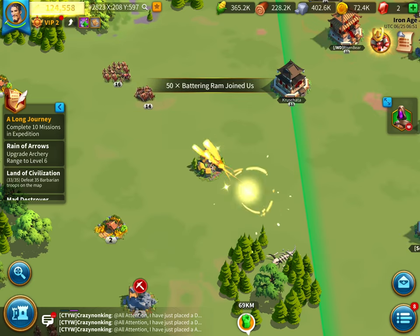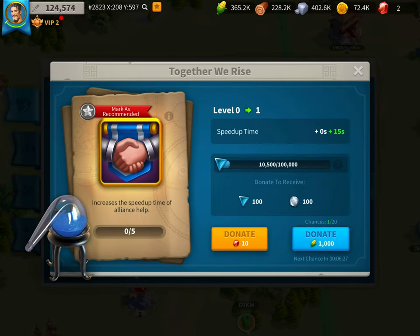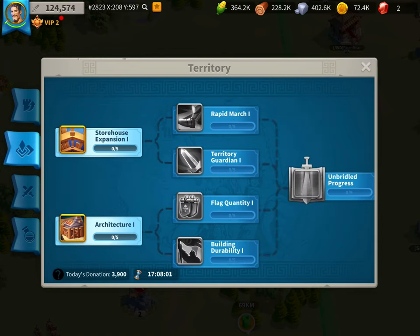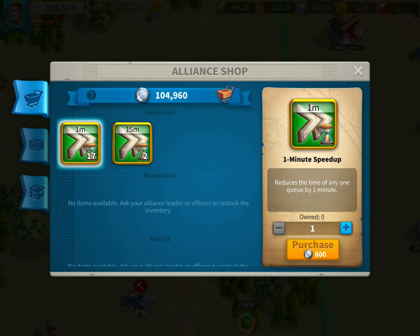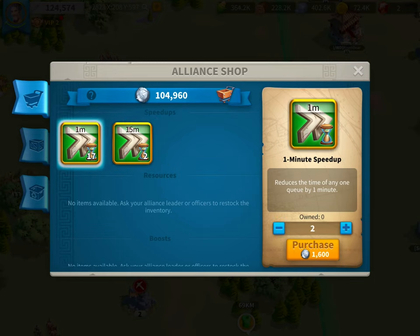I would like you guys to also join my alliance — I've been working very hard on this. I've put some things up in the store for this. I'm not sure if you guys will be able to purchase any of these, but I'm not going to purchase them for a little bit — just as I'm about to purchase like five of these.